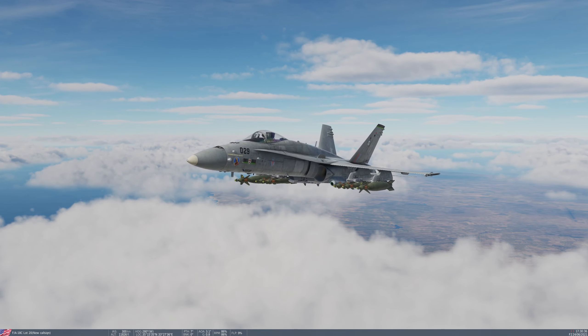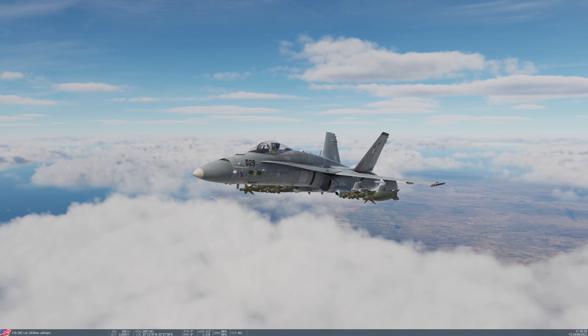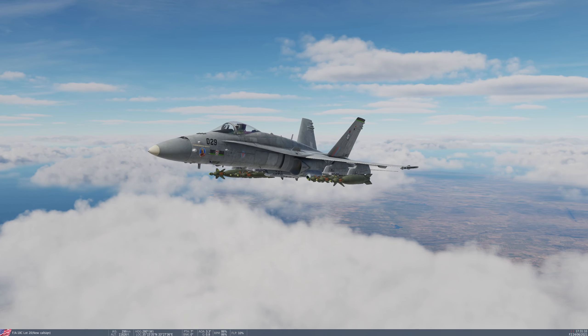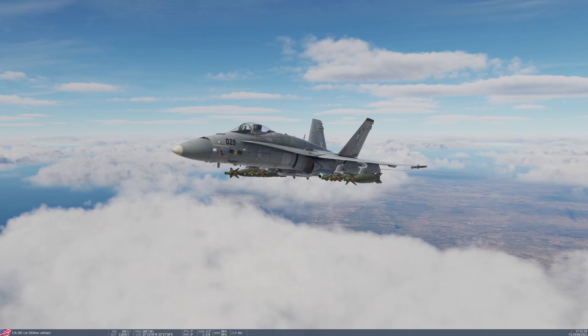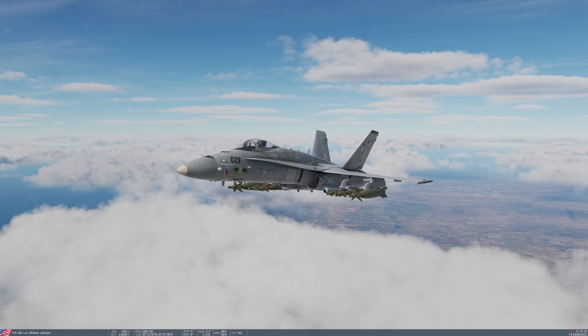Today I'm going to demonstrate the use of the Paveway 2 class weapons which the Hornet can carry. That is the GBU-10, which is a 2,000 pound class bomb based on the Mark 84, the GBU-12 which is a 500 pound class bomb based on the Mark 82, and the GBU-16 which is a 1,000 pound class bomb based on the Mark 83. The Hornet can also carry the GBU-24, but I won't be covering that in this mission because that's a Paveway 3 class weapon and it operates in a slightly different way.